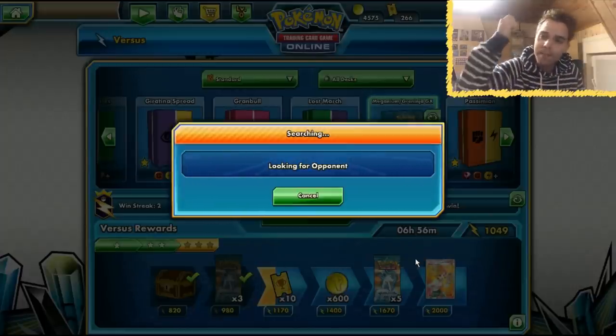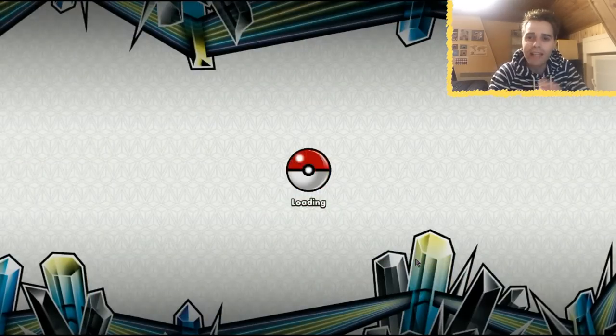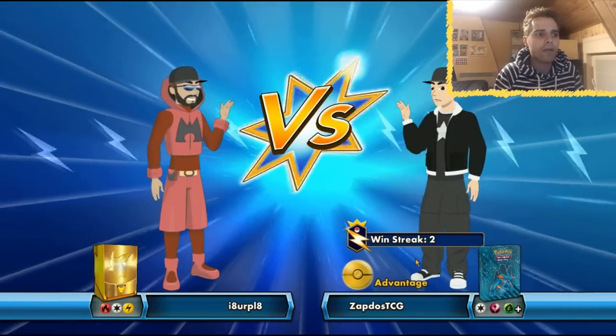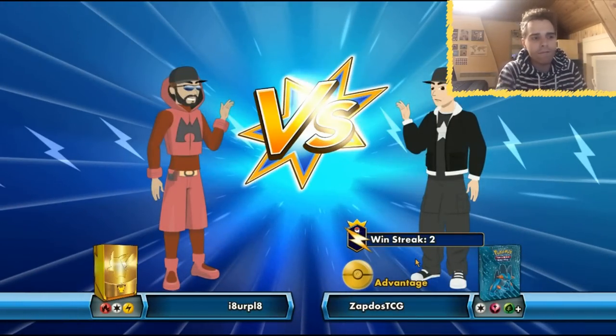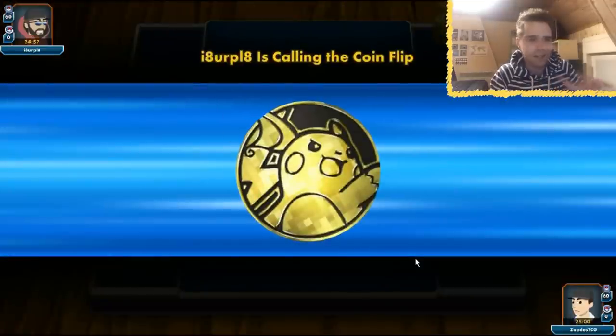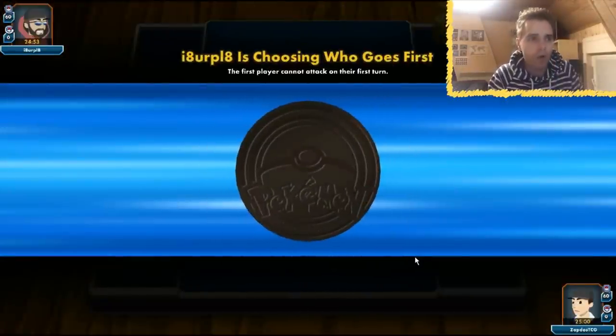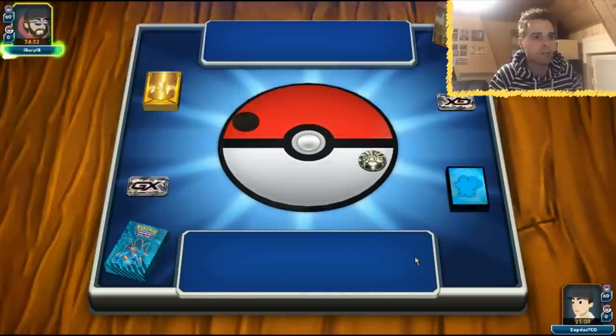You just smack something on the bench and then you can evolve immediately onto the Stage 2 — that's very powerful. Things like Acerola are very key in a deck like this. We are facing Fire, Grass, and Lightning, so maybe a Tapu Koko deck with some Victinis, or a Lightning deck with Magcargo as the draw engine. Everything is possible.